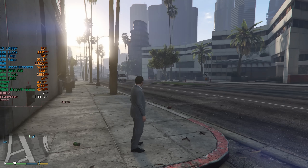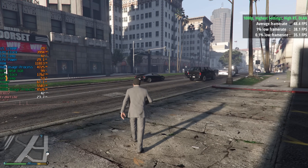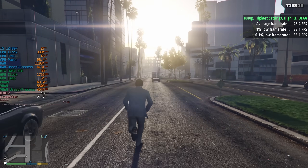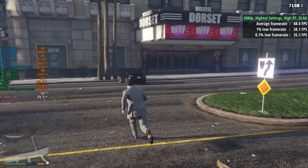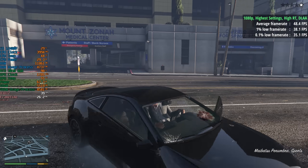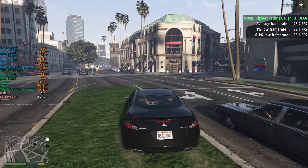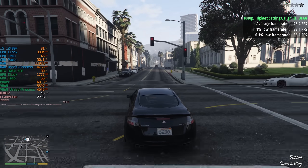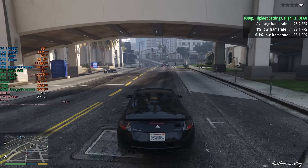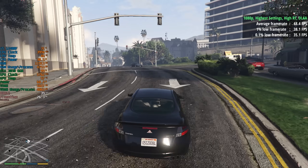We'll jump back in and see if restarting helped, keeping the settings the same of course. Back with the highest in-game settings bar ray tracing, all of which are set to high. Now instead of 8 FPS we're getting at least 50 FPS — I just restarted the game and it seemed to fix things. I'm using the latest Nvidia driver at the time of this video, which is 576.28. The 3050 6GB is an okay modern card for the right price and a decent option for low profile systems. If you want to upgrade an old Dell desktop for example, you can slot one in with no external power needed, turning an old office machine into something far more capable.